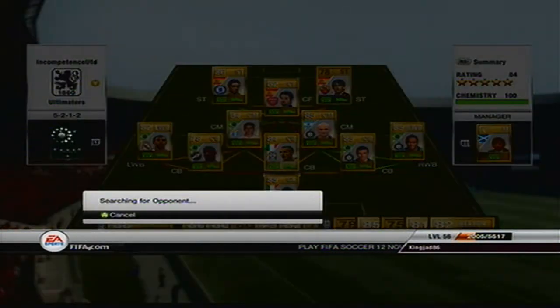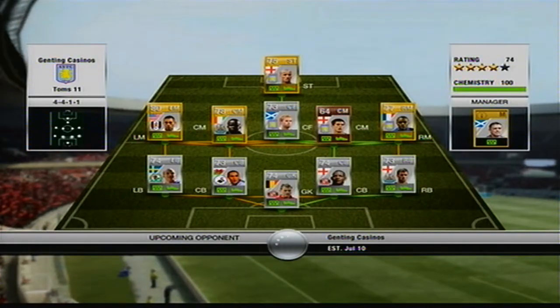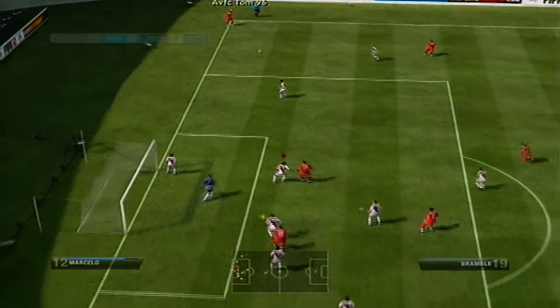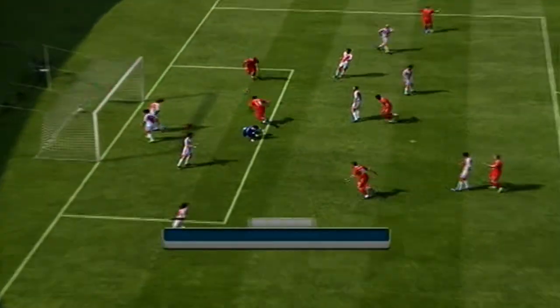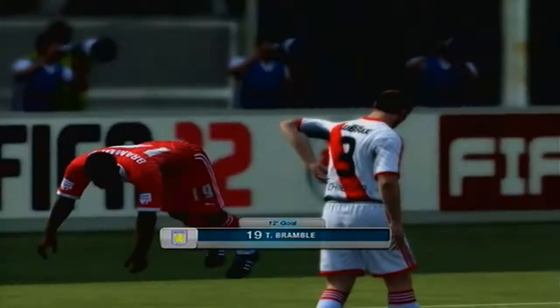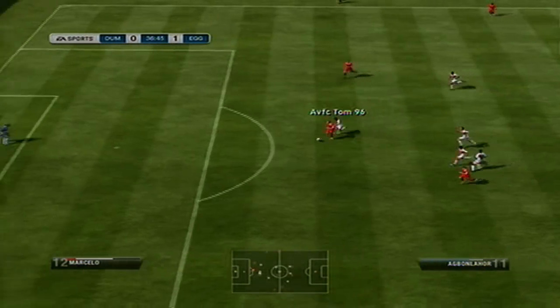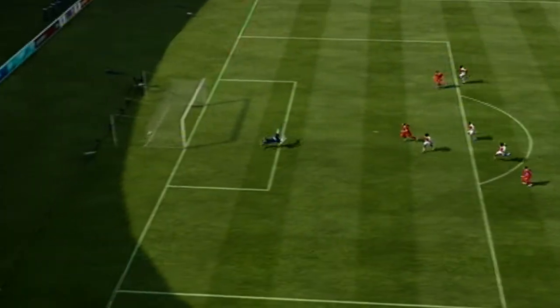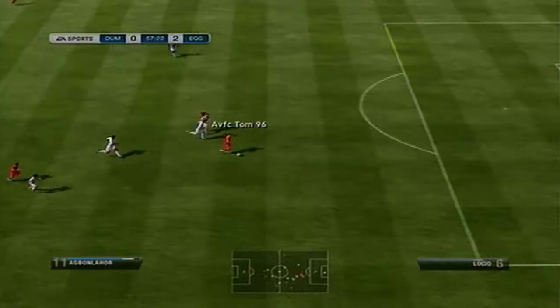I changed back to the All-Mairs team — mainly Serie A and Barclays Premier League style up front. I'm against this guy who's got Bon Lahore up front in a 4-4-1-1 formation — on paper a good team. A shot gets blocked and falls perfectly for Bramble with the goalkeeper down. Then Bon Lahore's pace, pace, pace gets away from me — so frustrating — and I'm 2-0 down.